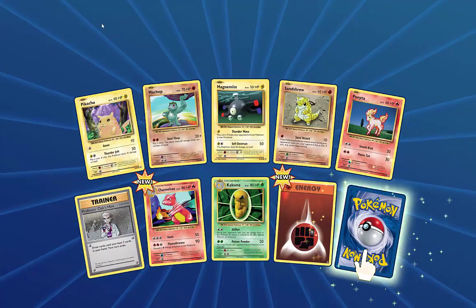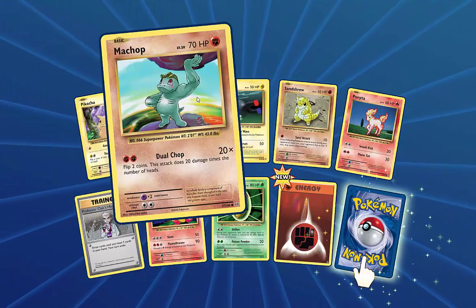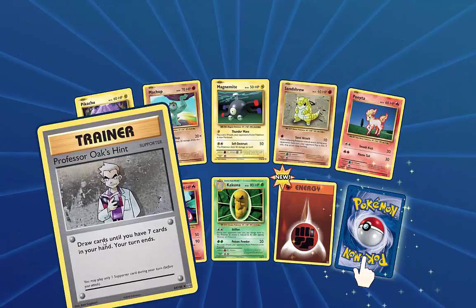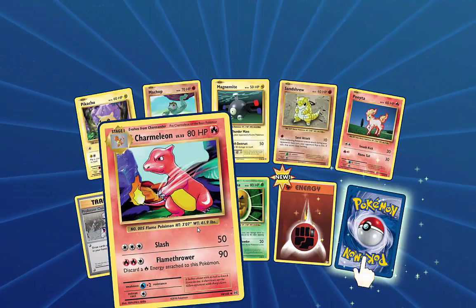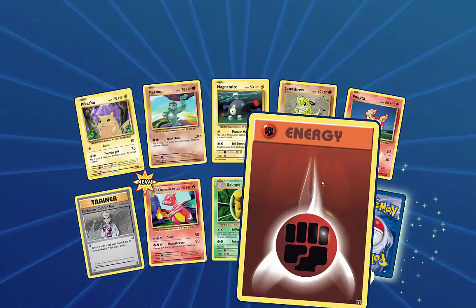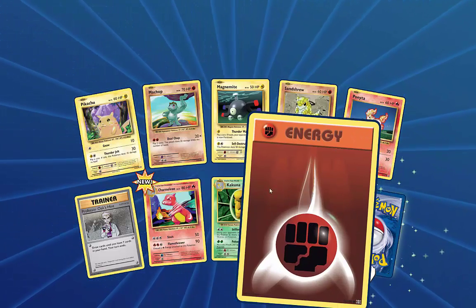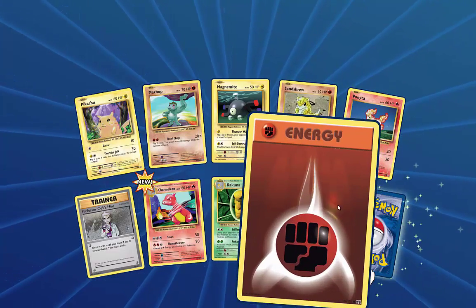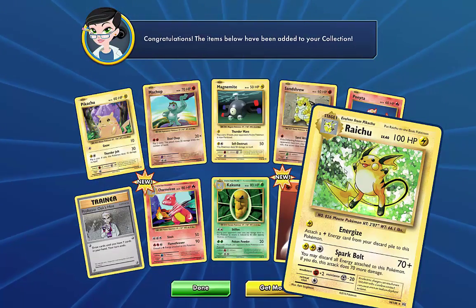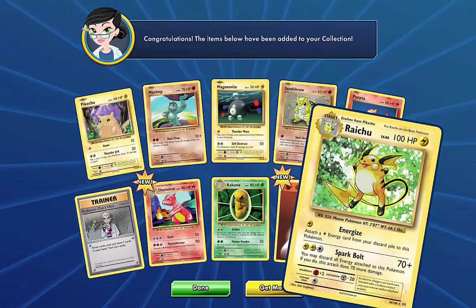Well, I've got a Foil Fighting Energy, so yeah. Pikachu, Machop, Magnemite, Sandshrew, Ponyta, Professor Oak's Hint, Charmeleon, Kakuna — the Foil Hollow Fighting Energy, which is absolutely amazing. And boom — Raichu! So, a nice holo rare, that.